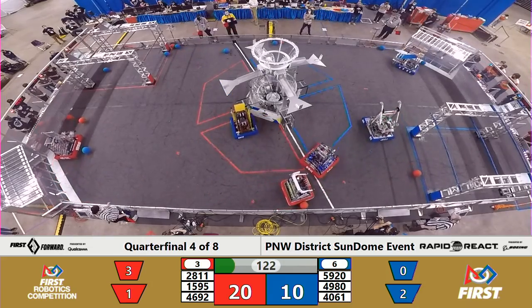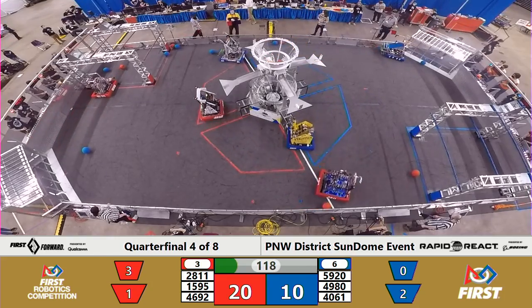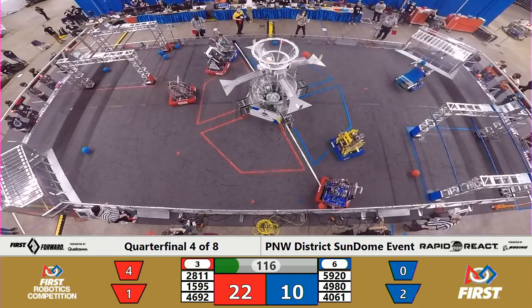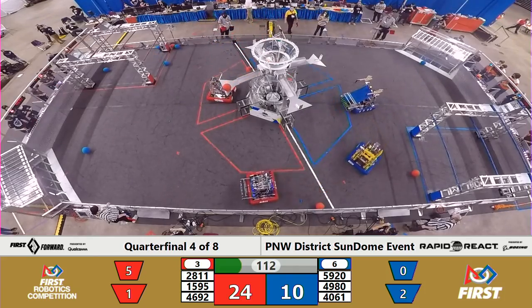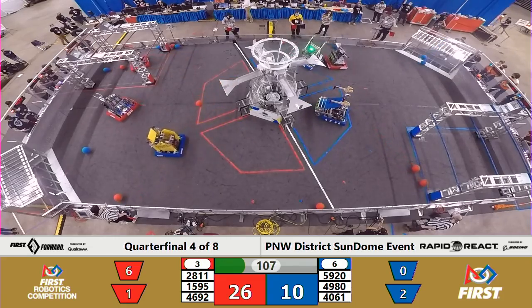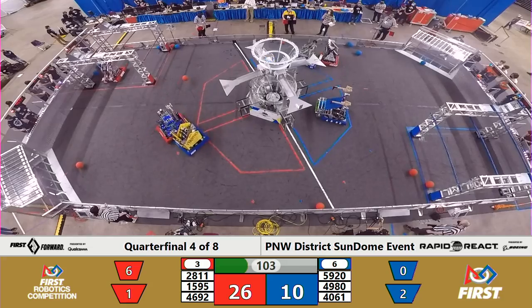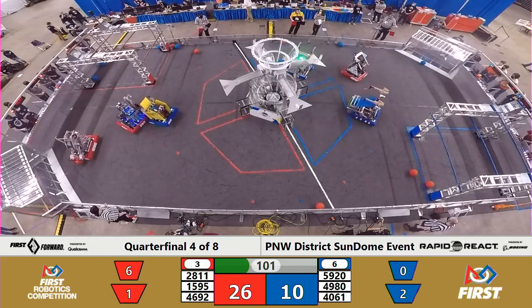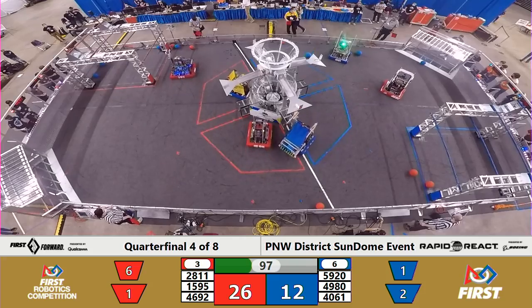Taking a look around the field, there's lots of traffic in the bottom center, but the Blue Alliance is largely free to collect cargo from across the field. Looks like 4061, our Cyborgs out of Pullman, scooping up whatever cargo they can. They have one in the robot but are chasing down the second. They decide to abort that mission and fire off the one piece of cargo they had, connecting for two points to the Alliance score in the upper hub.